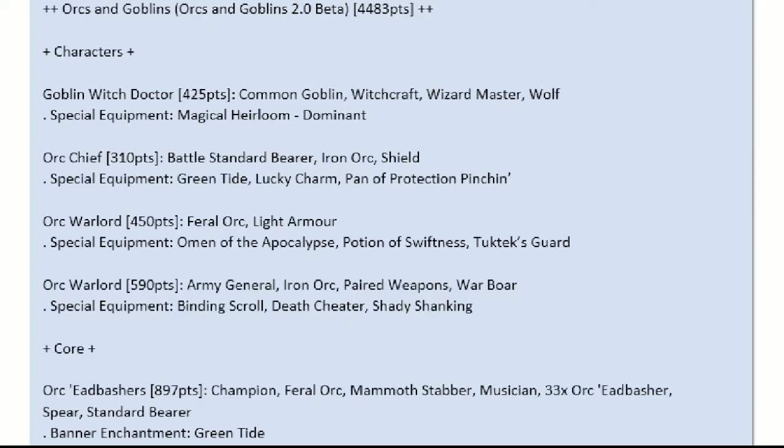Going into Mike's list, he's got a Goblin Witch Doctor — Master of Witchcraft on a Wolf with a Magical Heirloom. Then a Chief BSB, Iron Orc with a Shield, Green Tide Banner, a Lucky Charm, and Panic Protection for going up against scary characters. Then an Orc Warlord — a Feral Boy with some light armor, Omen of the Apocalypse for extra attacks and strength, a Potion of Swiftness so he can go first, and Tuk-Tek Scar to make him tougher.